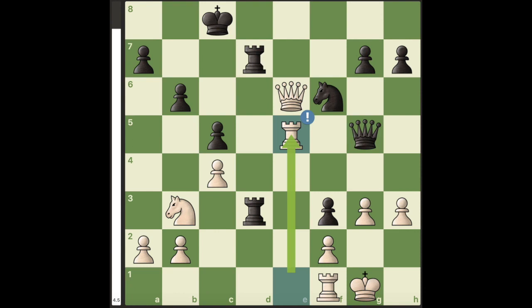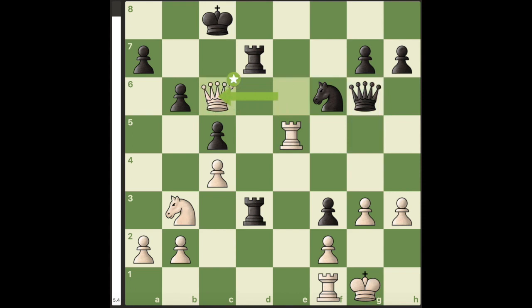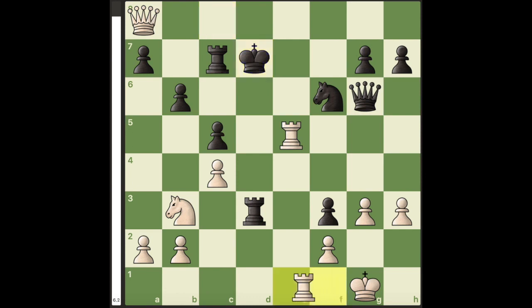Here, if black plays queen to g6 or queen to h6 — queen to g6 is just a more defensive move. White has queen to c6 check, and after king to b8, if you block with the rook, we have queen to a8, king to d7, and rook to e1, and it's kind of dead for black.